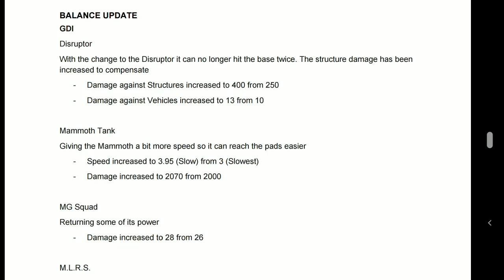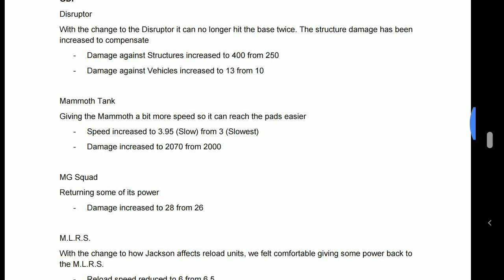Into the balance update. Straight off, the GDI Disruptor no longer hits the base twice. Previously, if it was stood next to a base its beam would do damage to everything in it, hitting the base twice. To compensate, damage against structures has increased from 250 to 400. That is a slight nerf technically — it was doing 500 before — but that 400 from two hexes away is actually a considerable buff to anyone who wants to go Disruptor base melting. You don't have to be next to the base, you don't have to worry about something blocking you. To me, that is a big buff. I'm also confused as to why the damage against vehicles has been increased, when vehicles should be killing Disruptors, but it's minor.